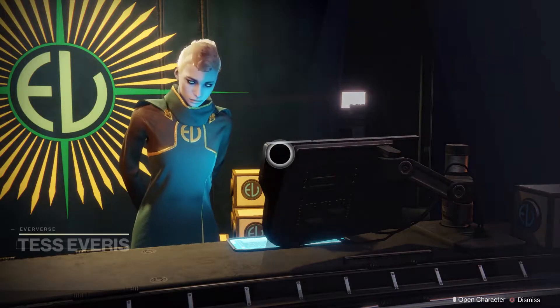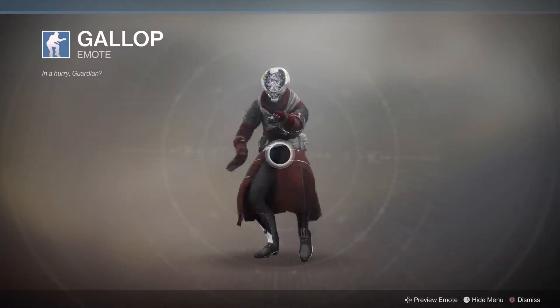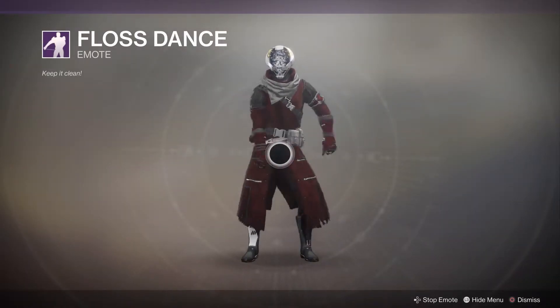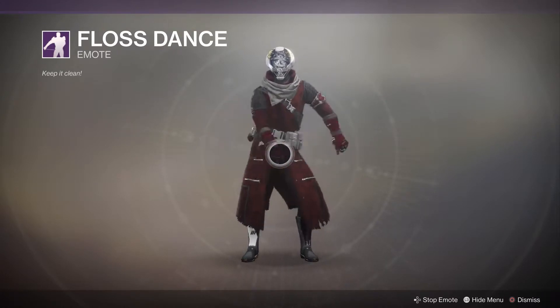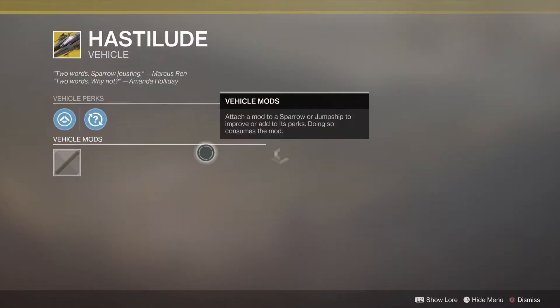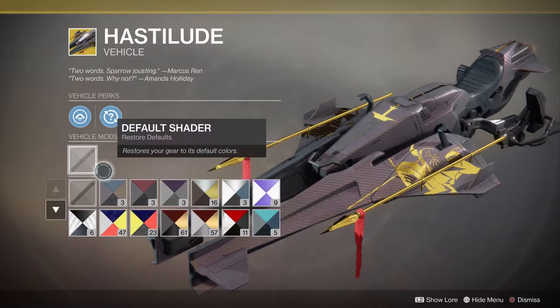She has brought us the Gallop emote — giddy-up little donkey. She also brought us the Floss dance. This is one I've been trying to get myself and I need the bright dust to do it. Basically you're shaking your hips and wiggling your hands in front and behind — it's really funny depending on the armor, especially in Trials. It never gets old.